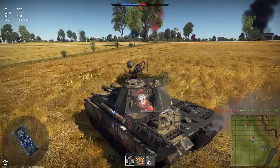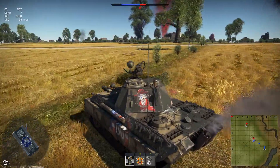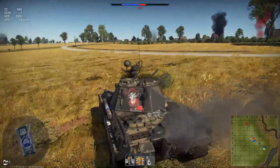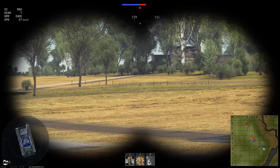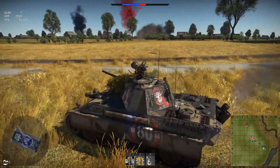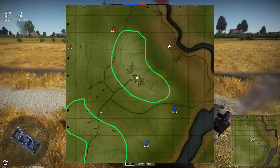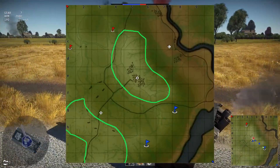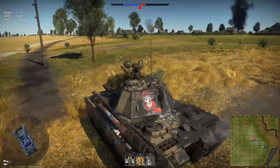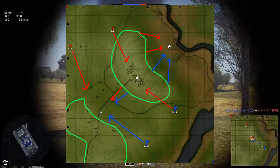So we're here on Kursk, which is pretty much the opposite of this map. Where El Alamein had mountainous regions to the top and bottom, Kursk is the opposite because it has one big hill in the middle. So if you hold B, or the middle area, you can basically shoot down at C and A.